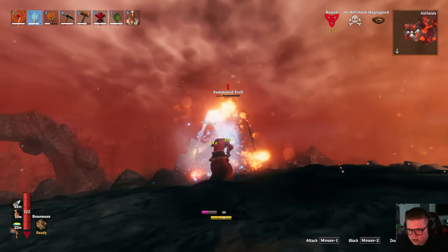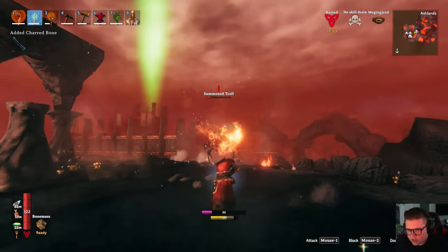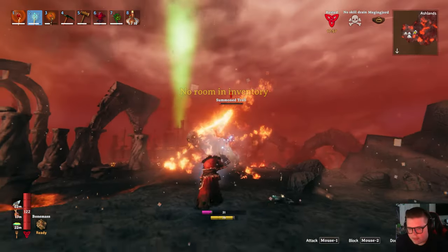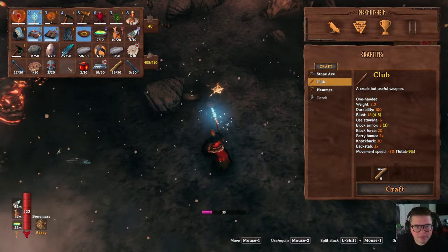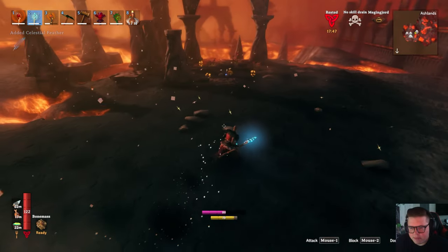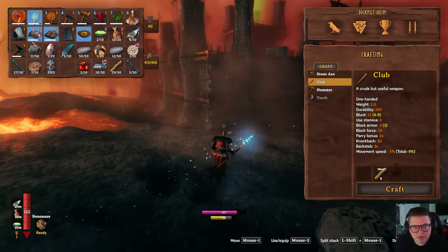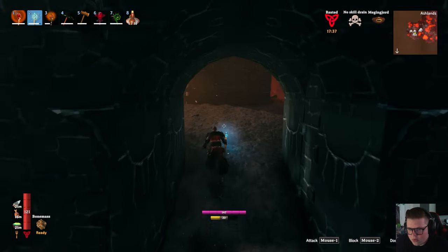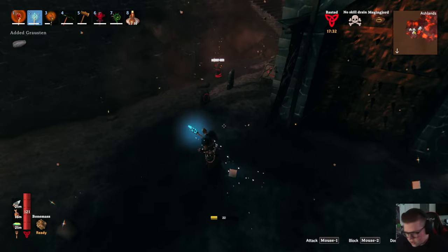At this point that temple should be all ours. I just gotta loot everything and organize everything, but it should be pretty much good to go. Pick up the valkyrie drops — those are pretty valuable actually. Oh, I have no more room in my inventory. These bones I don't need. More feathers — I'll have to maybe come back outside to pick up all this stuff. There's a lot of stuff here, and my helmet's broken.